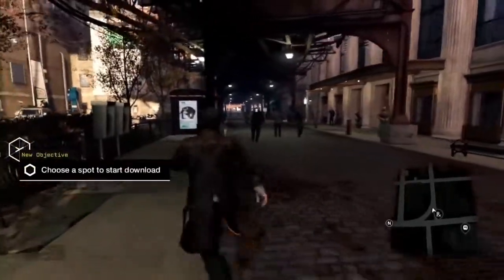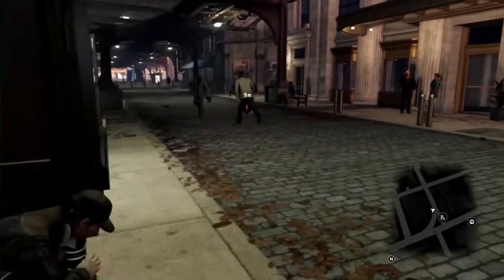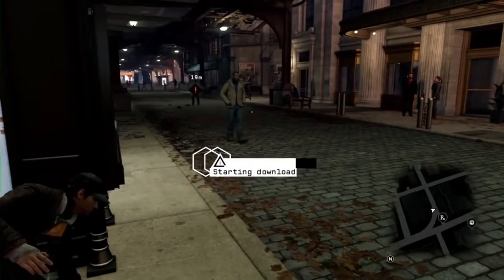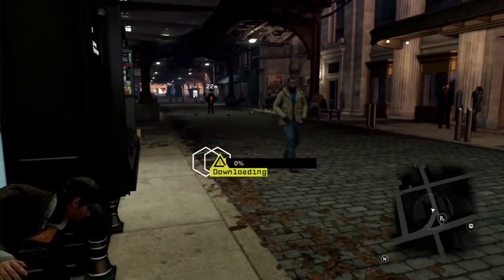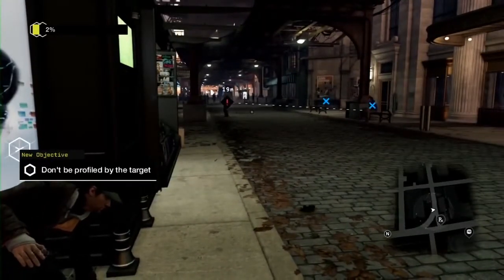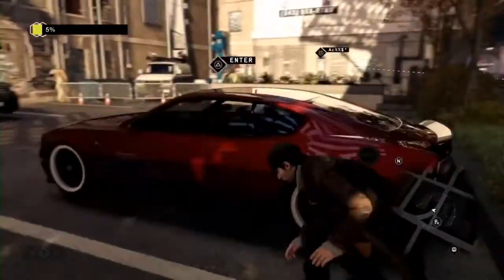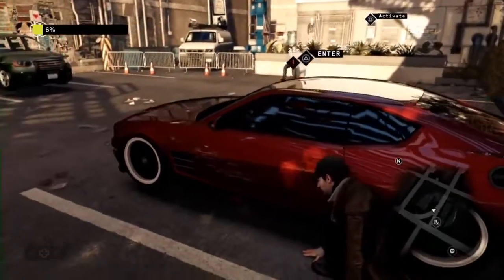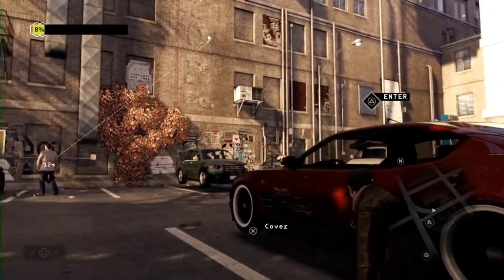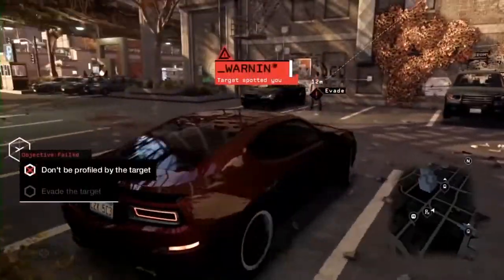Let's find a place to hide and start hacking. The second player has just been alerted that a breach has occurred on his phone. He's trying to find us using his profiler. He's dangerously close — let's hide in the car. We're spotted, let's get out of there.